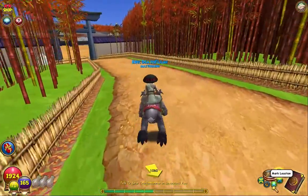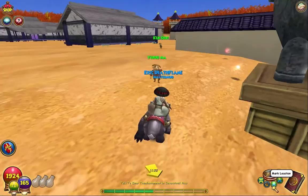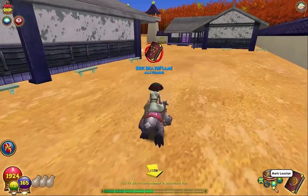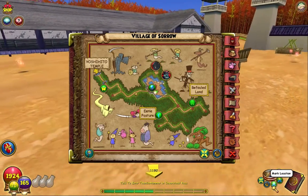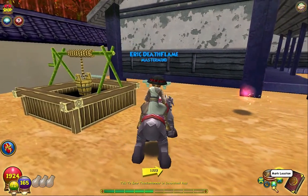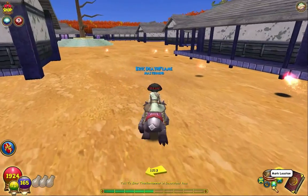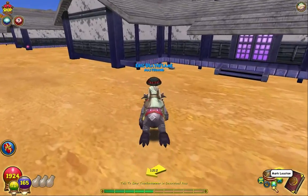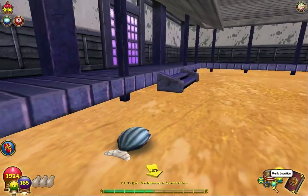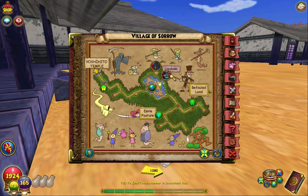You just follow this main path — don't turn anywhere. You've got to go here leading off towards the wall area. There's a well over here, but it is not behind here — I keep confusing that with the Hamatsu Village one. The one for Village of Sorrow is right there. Here it is on the map right there, right under Usanoki, right under him.